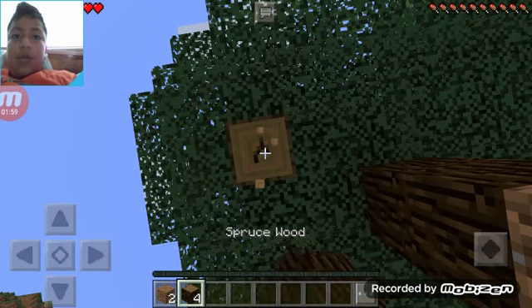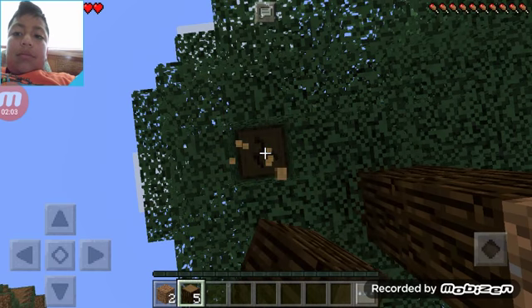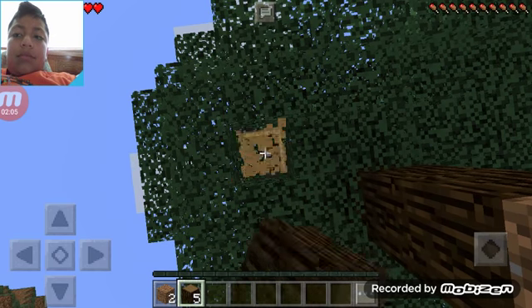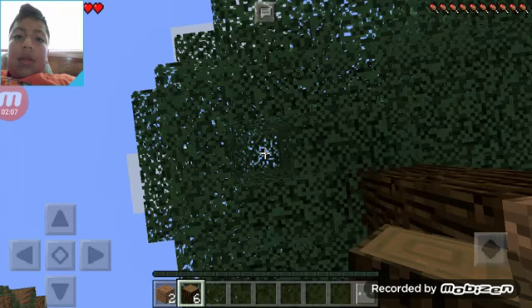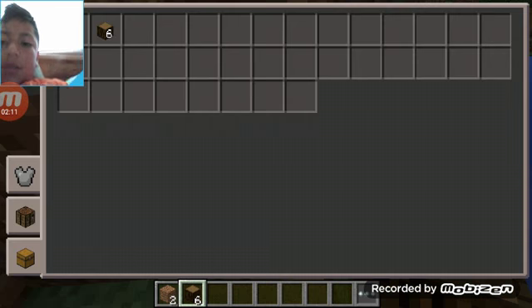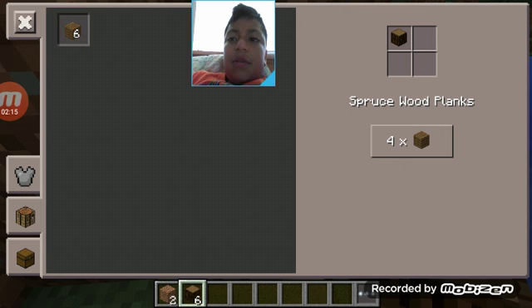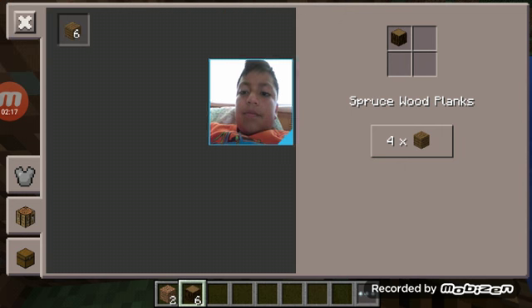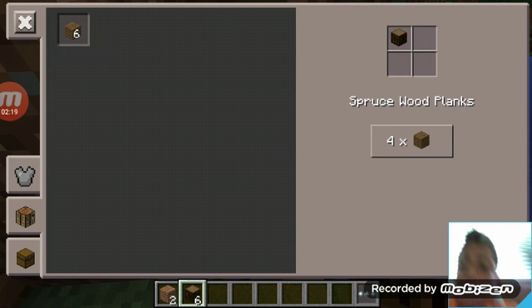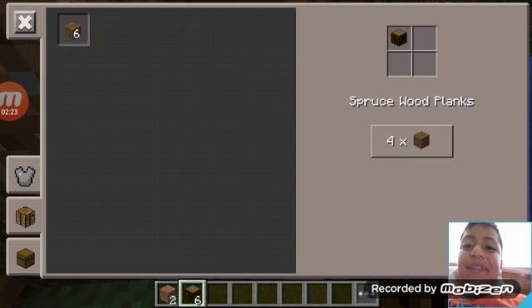So maybe we're going to build a little house. What kind of wood is this? I don't need that kind of wood. Where should I put the face cam? I can put it right there, so now I can't see myself.